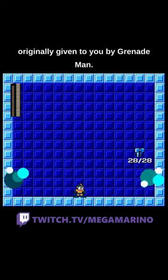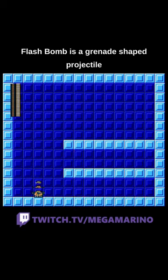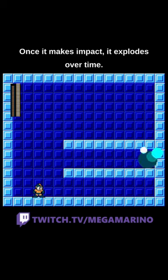Mega Man 8 Flash Bomb, originally given to you by Grenademan. Flash Bomb is a grenade-shaped projectile that shoots straight out of Mega Man's Buster. Once it makes impact, it explodes over time.